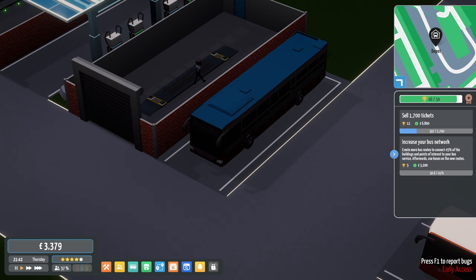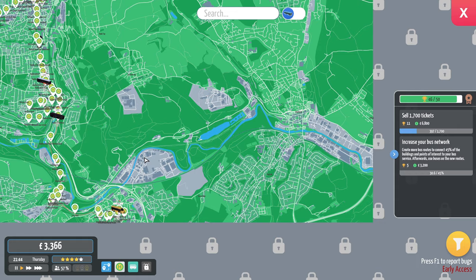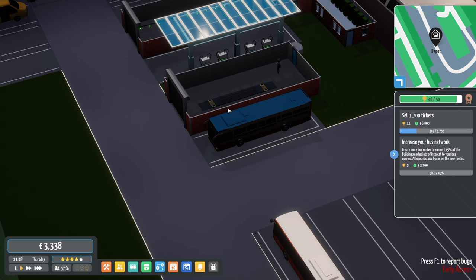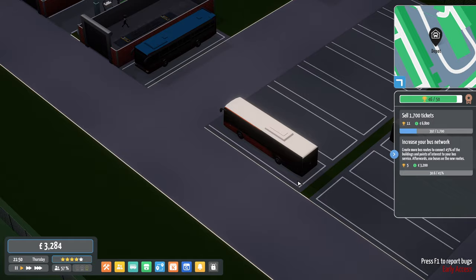Hello everybody, it's Joe here and welcome back to City Bus Manager. Today we are going to be keeping an eye on what's going on with our little company so far. We've got two routes, the 503 and the 501. Things are going well. I'm joining you back where we left off — it's darkness, and I've not really done anything else on this save.